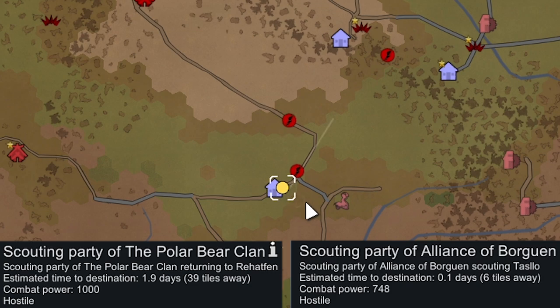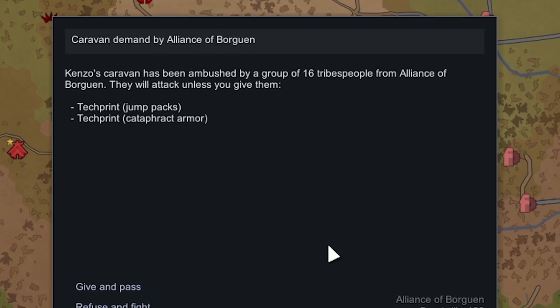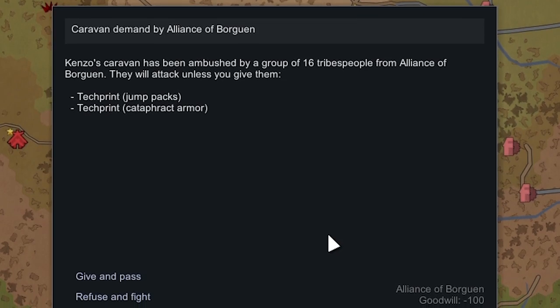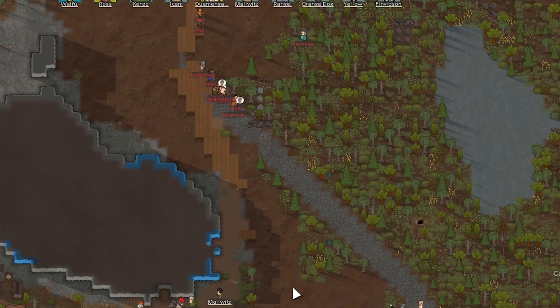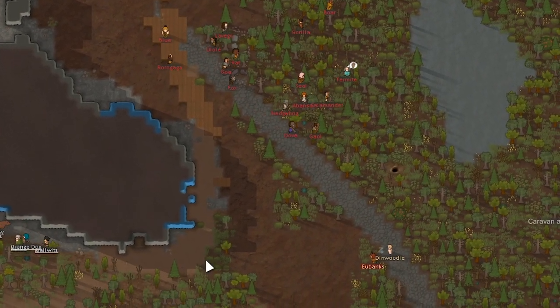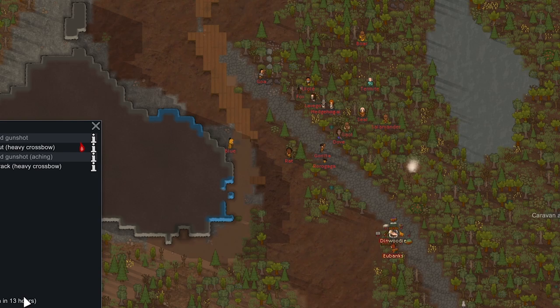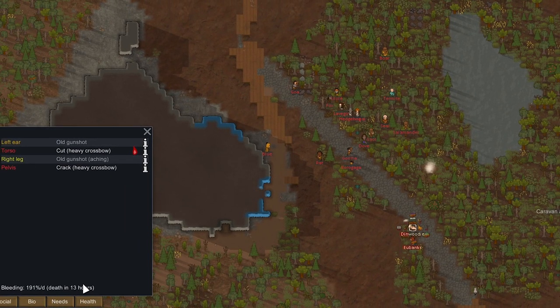Their combat power is only about 1000 — still pretty high — but we could just give them two tech prints. I kind of like the idea of fighting them though, so here they come. We've got a bit of a problem: our prisoners are just chilling in the open and are probably screwed. Dan Woody is completely naked — I think he's a nudist — and yeah, he got knocked out. He'll bleed out in 13 hours, but the fight won't take that long, so we'll be able to save them.